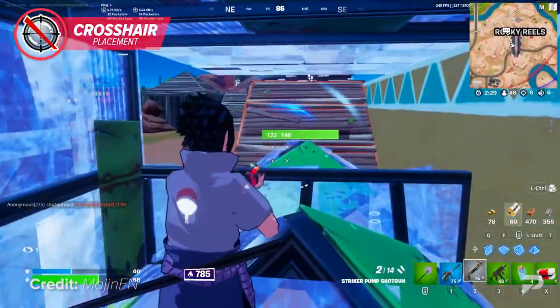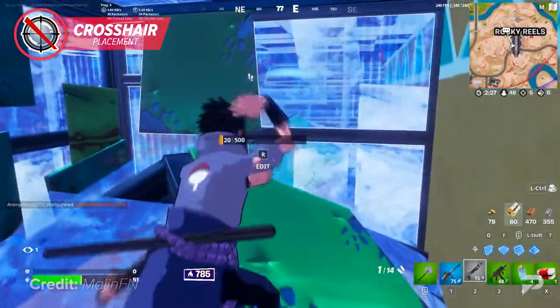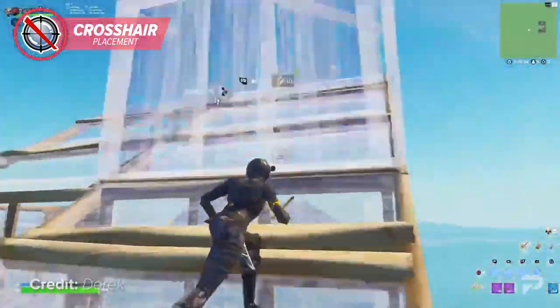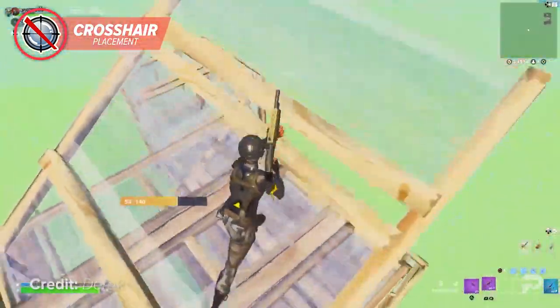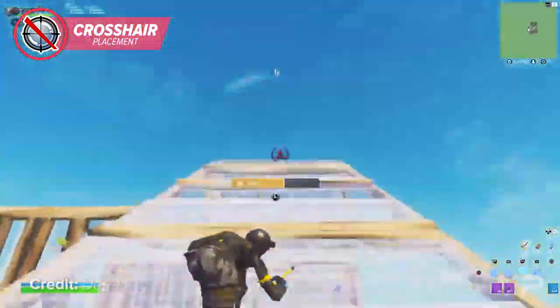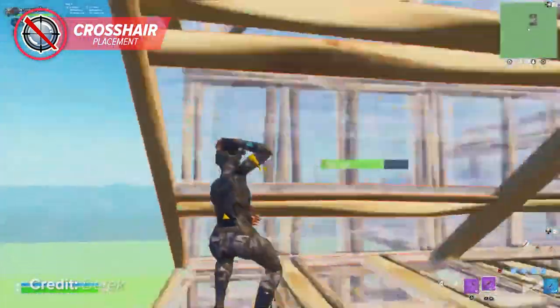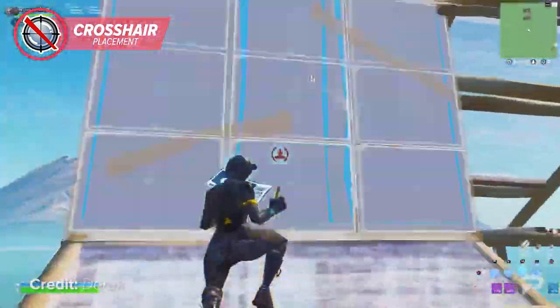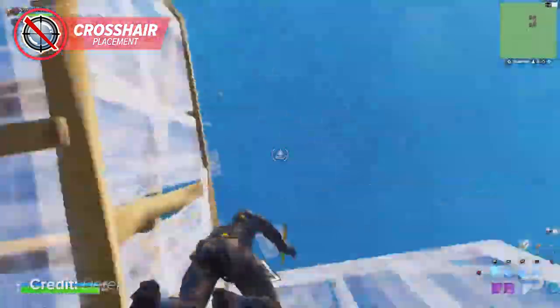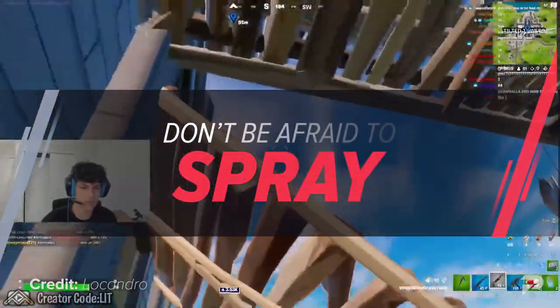A majority of you know how important crosshair placement is in box fights, but many don't realize how useful proper crosshair placement is in build fights as well. When you're playing from high ground and your opponent is attempting to retake height, you should know exactly where they are at all times. The best way to do this is to keep your shotgun out as you trail them, keeping your crosshair locked on their body as they build. This guarantees you don't lose track of your opponent and allows you to hit free shots whenever they fail to fully protect themselves.